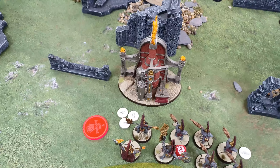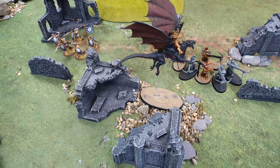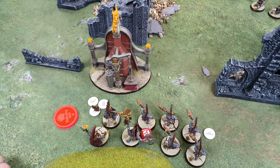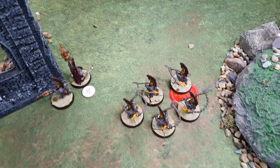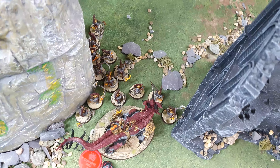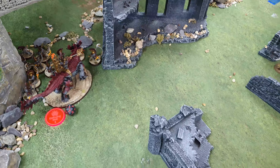End of movement phase: I left the main force largely in place, not confident the Runefather alone could kill the dragon. One Auric redeployed to the Runemaster for bodyguard support. The Hearthguard Berserkers moved up onto the objective. Some fell back screening out of the three-inch zone. The Magmadroth moved up and the Hearthguard Berserkers moved in for a six-inch charge on the dragon I need to kill for my objective.